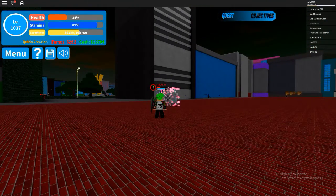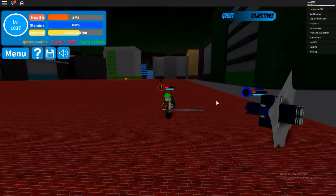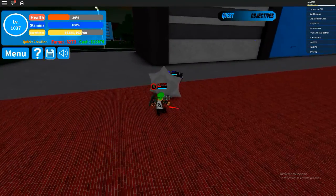Next is Net Shot. You fire a net that sticks a target — does a lot of damage. See, he's frozen now.